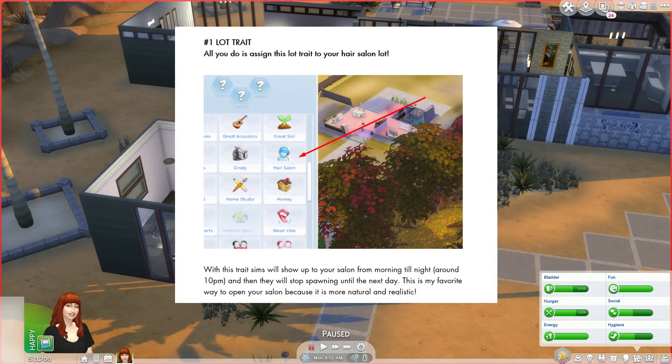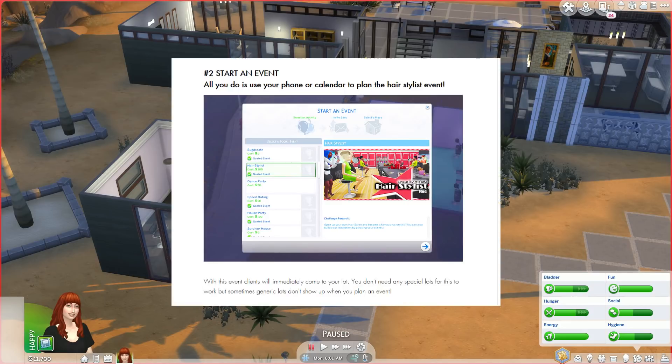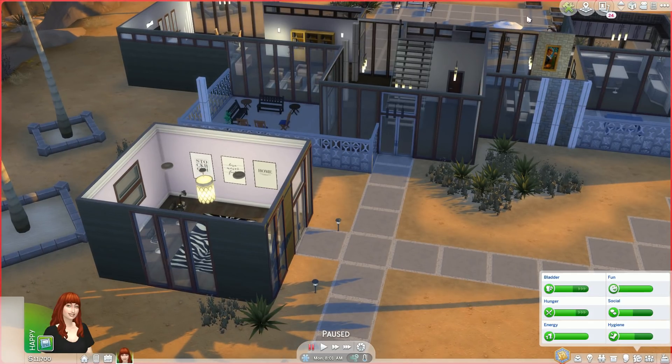There are two ways of doing this. Number one: add a lot trait to your lot, and this will spawn sims from morning until around 10 p.m., then they stop spawning until the next day — which I thought was really good because it's a way of making sure your shop opens and closes rather than just having an ongoing stream of customers. The other way is to start an event through the event planner, and customers will come for the duration of that event. We'll test out both ways, starting with the lot trait.